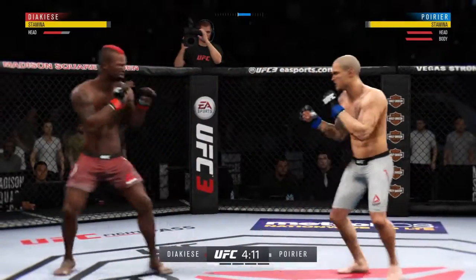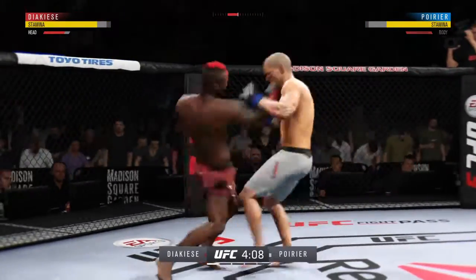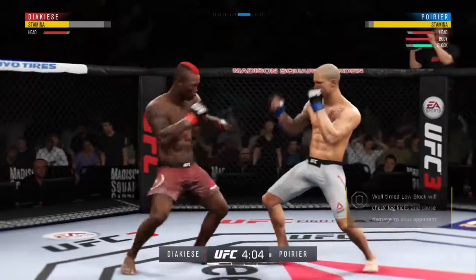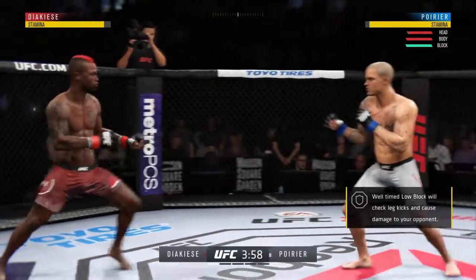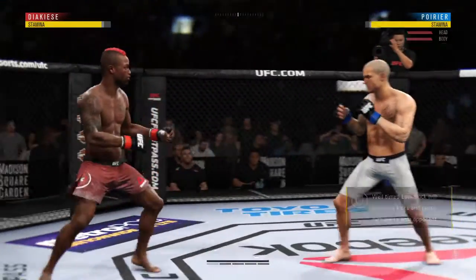Well, he's playing with fire here, Joe. He continues to be vulnerable to that jab by almost leaning into it, right into his opponent's range. Got to find a way to move those feet and ultimately get that head off of the center line.